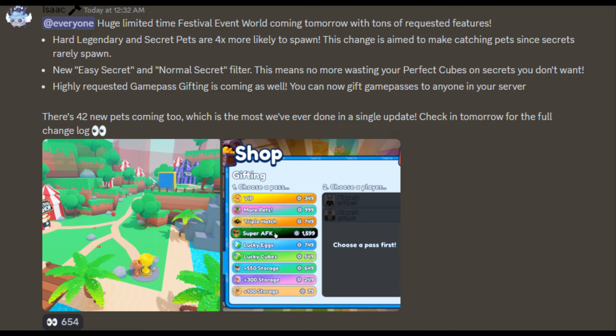We also have game pass gifting — this is brand new — where you can gift game passes to anyone that's in your game. Also, there are 42 new pets coming out with the update, and as you can see, this is the most pets they've ever dropped in a single update.